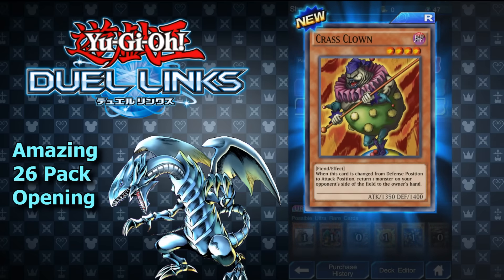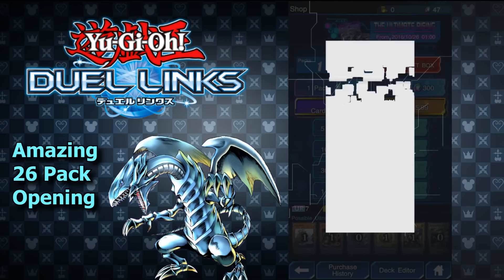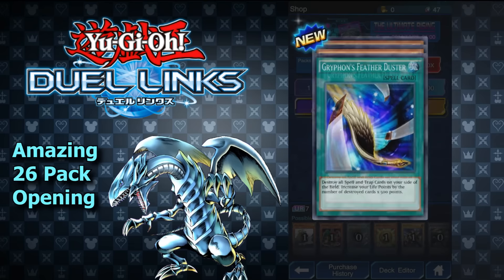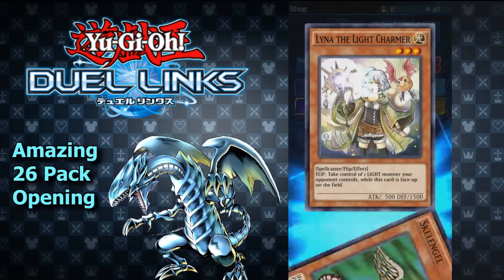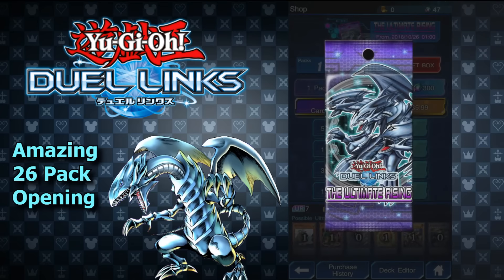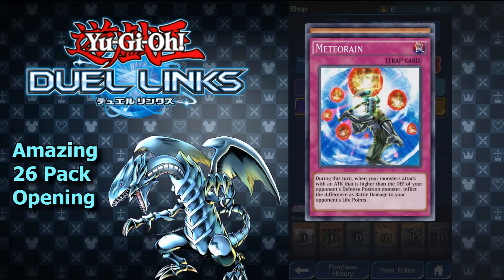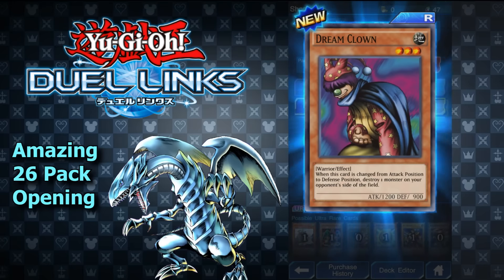Crass Clown — this guy's awesome. If you can get him to work, pretty much anytime you switch him to defense position, he kills a monster. Ultimate Rising, Griffon's Feather Duster, another skull, and a double rare — double rare just takes two rares out of the pool. Novox's Prayer, Ritual Summon, Meteoran, and Dream Clown — another one of those. This is the one that kills the monster when it changes position.